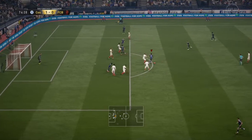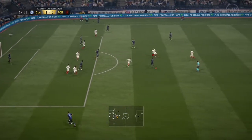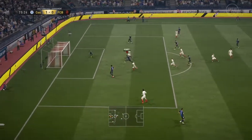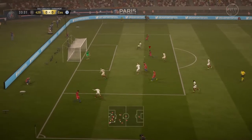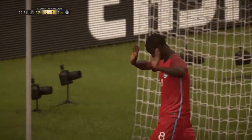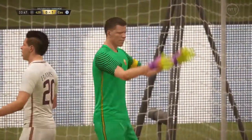His main problem is that he lacks physicality and he'll get barged off the ball quite easily. I had to stick an Architect card on him to give him a bit of extra shoulder power and it worked out quite well. He can hold off the first or second challenge and he has enough technique to get away from most defenders. It's easy to run to the byline and his crossing is on point.